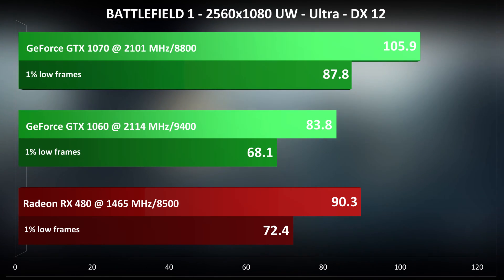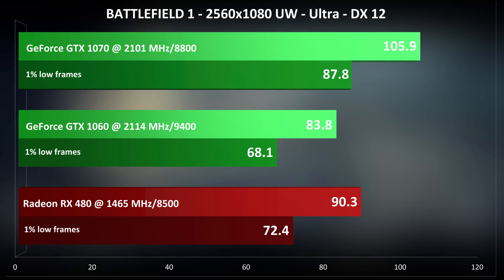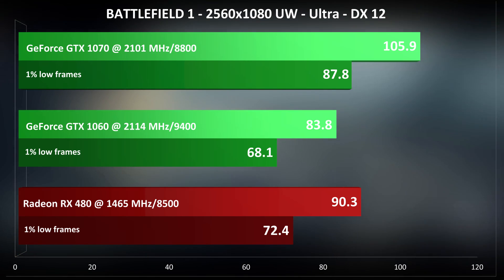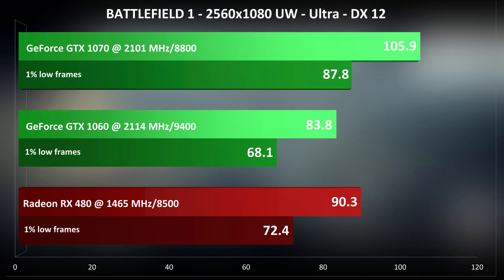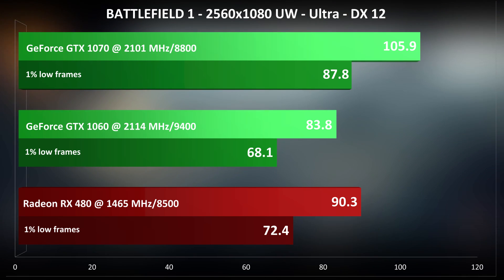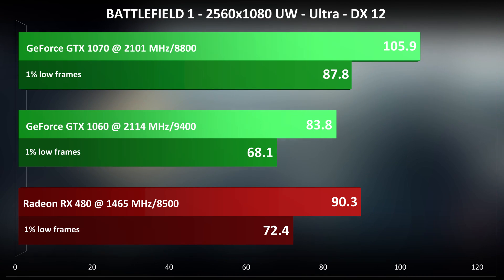Looking at DX12 now, we actually see worse performance for the Nvidia cards — anywhere from 5-8% slower than running DX11. The RX 480 is doing definitely better with this API, being a hair faster in DX12. We actually see the GTX 1070 being only 17% faster than the RX 480, which is the lowest gap I've seen between these two cards. Normally it is between 27-40% faster in favor of the GTX 1070.